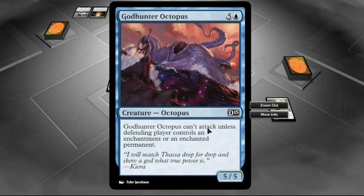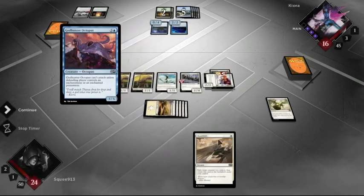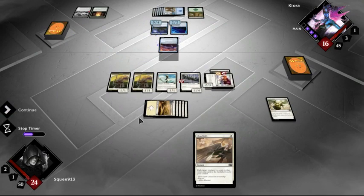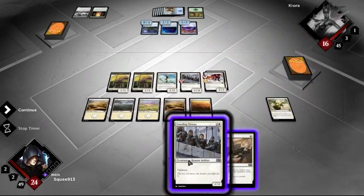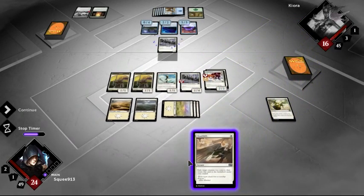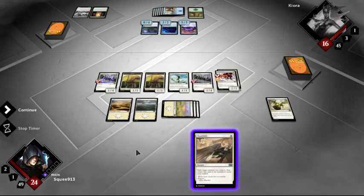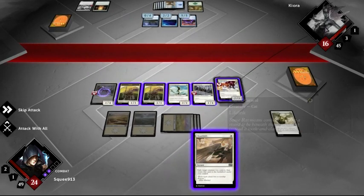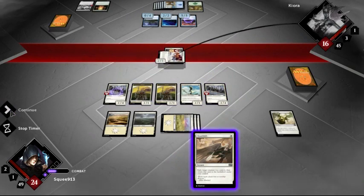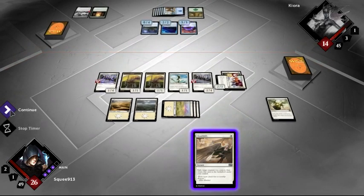God Hunter Octopus — God Hunter Octopus can't attack unless the defending player controls an enchantment or an enchanted permanent. Well, he can attack then, can't he? That's not good. Alright, slowly wearing him down.